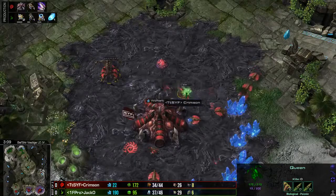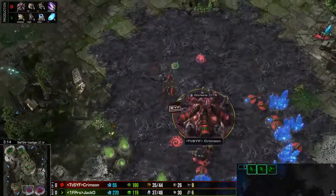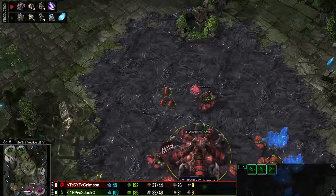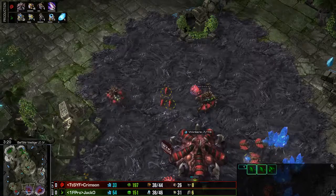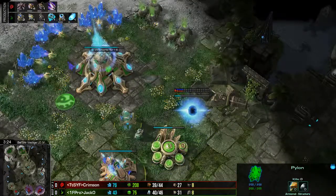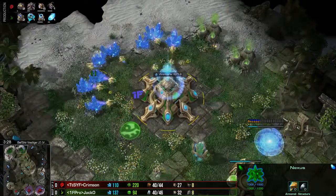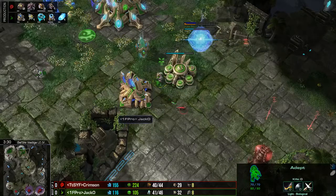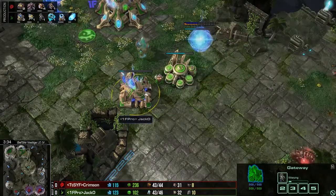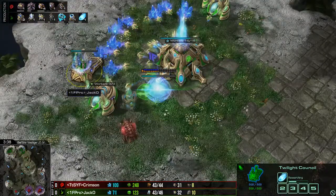That's also why we started seeing particular builds like Nexus, Gate, Nexus, then Cyber pop up quite a lot more at the mid-to-later part of Heart of the Swarm. There was a time when people thought you were crazy for doing this — like there's no way you'd live. And they just showed you, no, you live. It's interesting how things change over time as we've gotten mechanically better. And it's a completely standard game here, by the way, from both players.